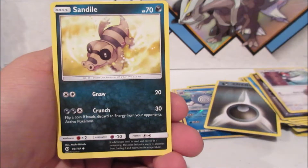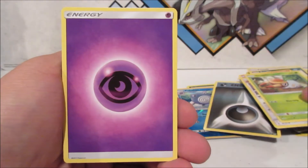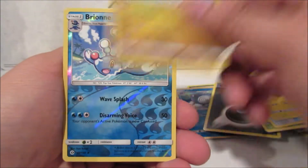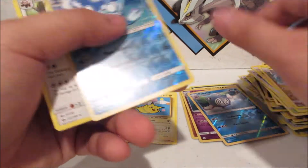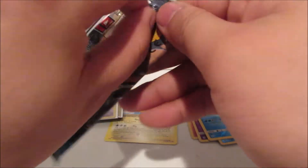Pikipek, Sandile, Snubbull, Ferorow, Psychic Energy, Crushing Hammer, Charjabug, Dragonair, Brionne Reverse, and a Bewear. Beware the bear! Last two packs of this tin, no Ultra Rares yet.